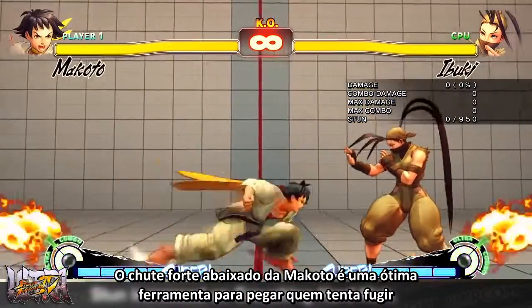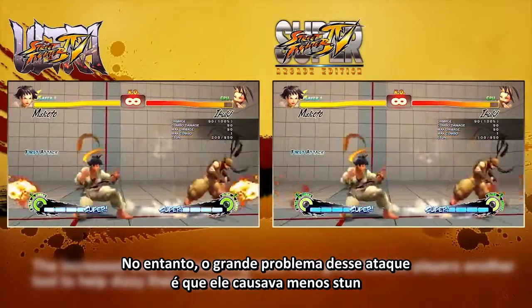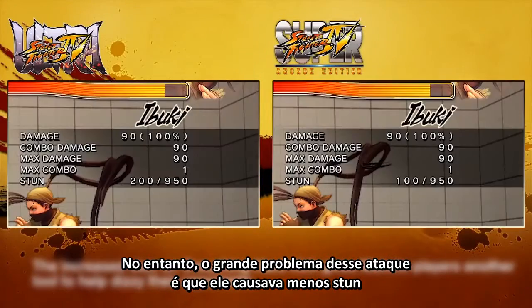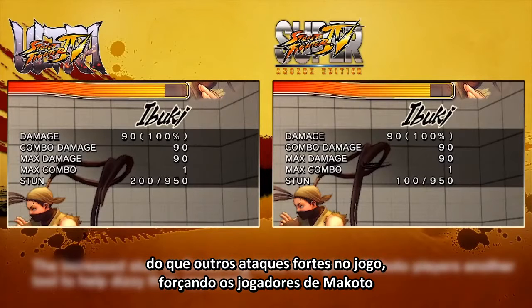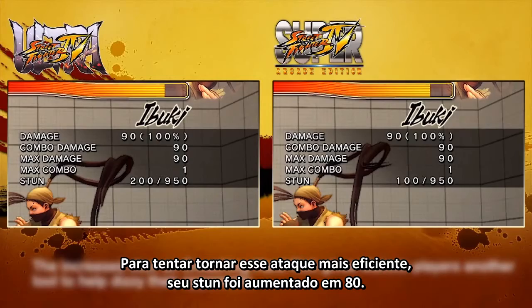Makoto's crouching heavy kick is a great tool to catch those who are trying to jump away from a potential command grab. The big issue with this attack, however, was that it did less stun than the other heavy attacks in the game, leaving Makoto players to look for other options. In an effort to make this attack more effective, the stun has been increased by 80.